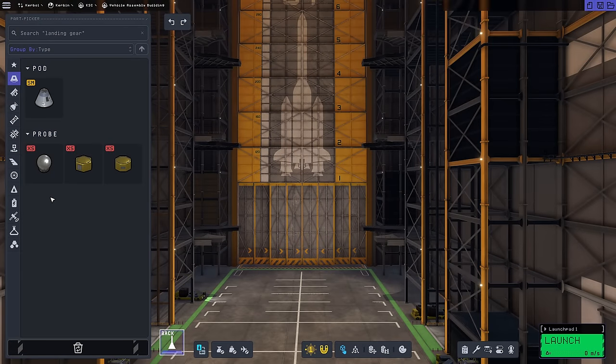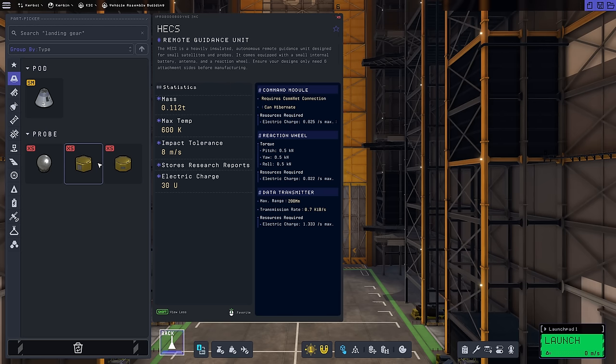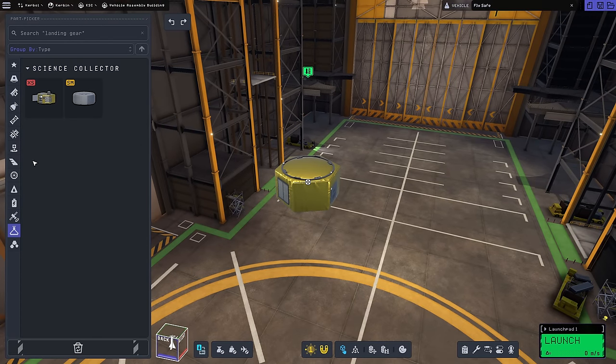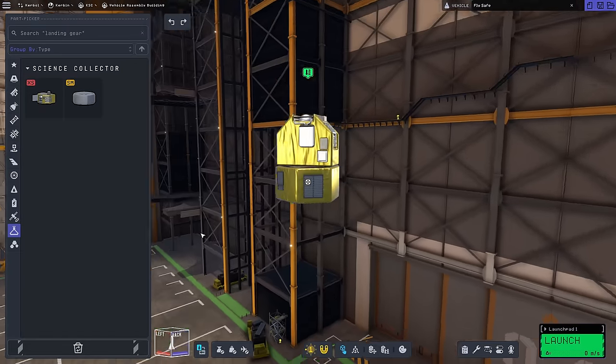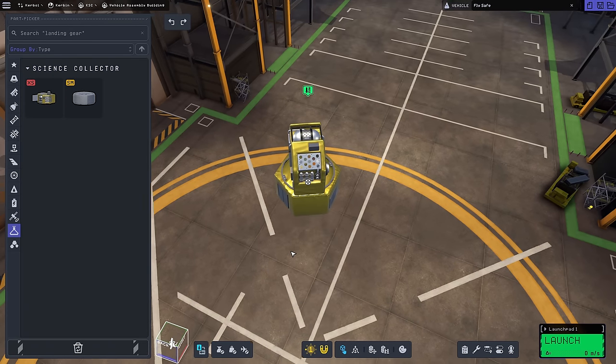In the Vehicle Assembly Building, I'm starting with the HECS guidance control unit - the main variation between probe cores is how much electric charge they hold, how much they consume, and their reaction wheel strength. I'm choosing the HECS mostly for the stronger reaction wheel. Next I'm adding the RG-SCM-01 science junior junior - same experiment as before but miniaturized and radially mounted. I line it up right on there, and I think that looks pretty good built in like that.